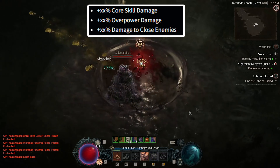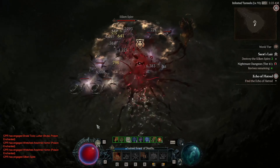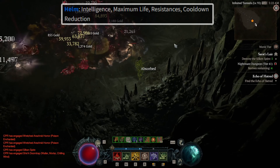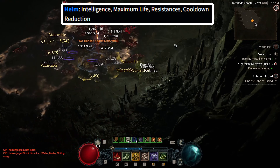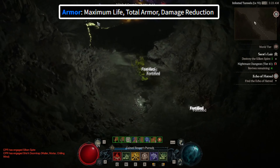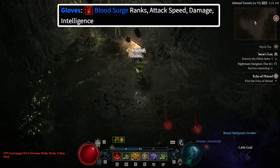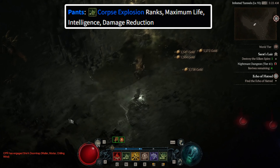Then let's move over to the Necromancer special class bonus called the Book of the Dead. The Book of the Dead will give us access to raise skeletons and golems, which will give us the ability to summon many hordes of undead minions to fight by our side. So for the leveling build, we want to go into the Skeletal Warriors Reapers and select the second upgrade. Then in Skeletal Mages Cold, we select the first upgrade. And then lastly, in the Golem's Bone, we select the third upgrade.